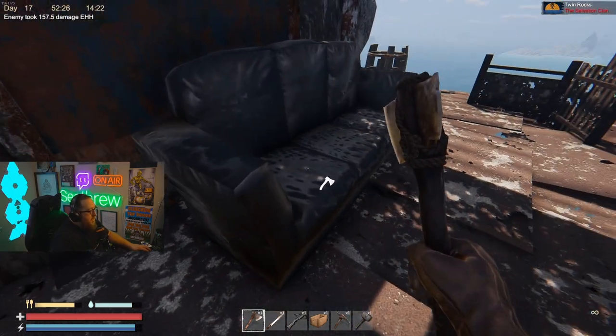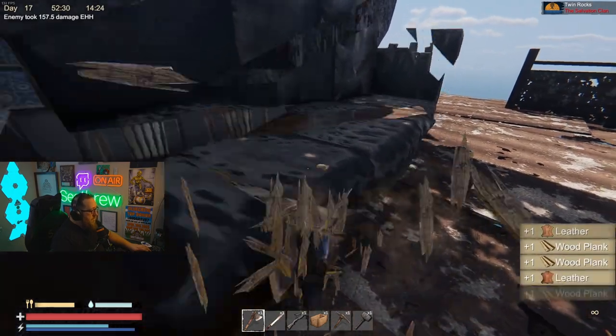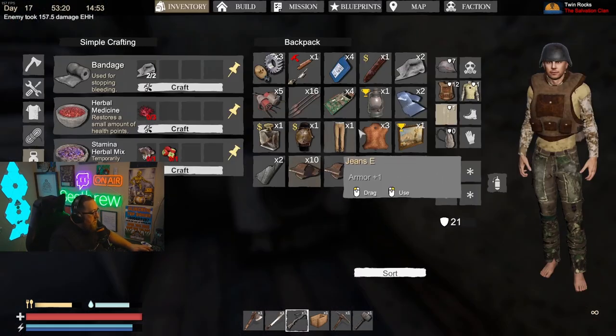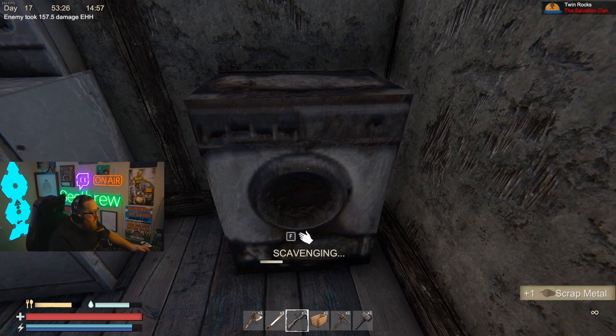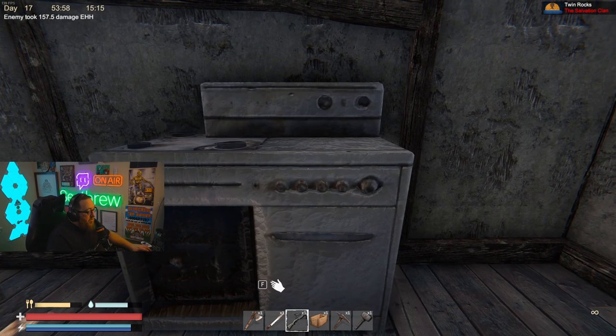Another thing: if you need leather, leather couches — chop them up, get yourself some wood and some leather. Now if you're needing lots of cloth, check for washers and dryers, and that will hook you up with some scrap metal and some cloth.